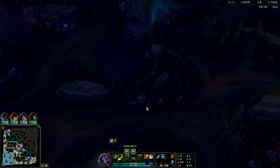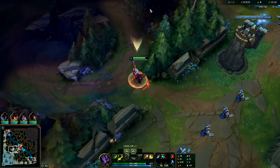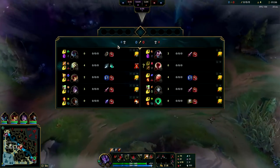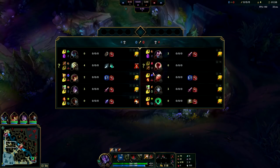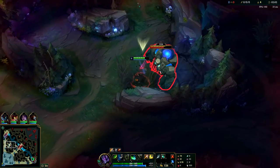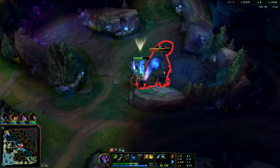On Master Yi you can beat most people in a 1v1 once you're level two or three. Very few people can fight that — Warwick can if he uses his fear properly, but at level two nothing can fight Yi, and at level three most things can't, especially if they don't go Conqueror. Since Lee Sin went Electrocute he's just cheesing — he can't really fight me. I like to use my E once I have my double strike up.